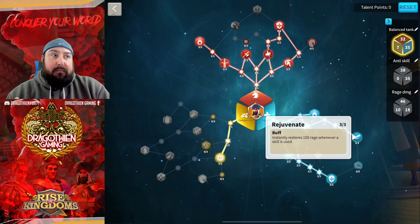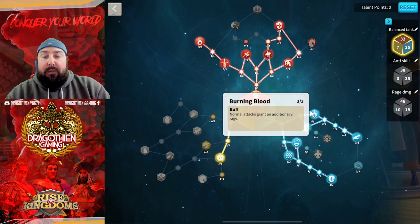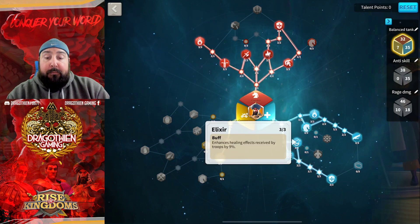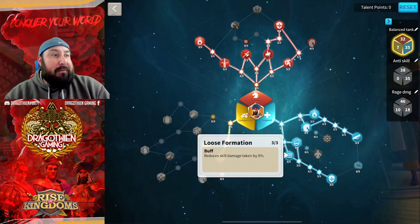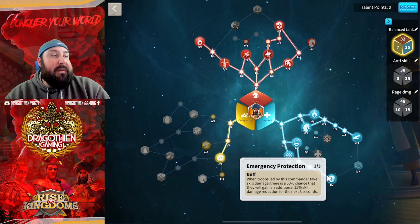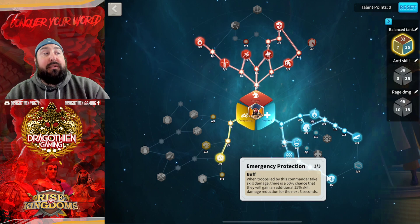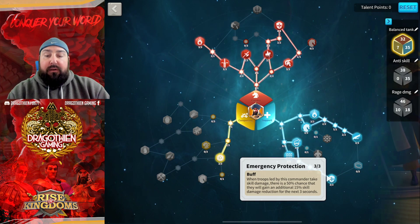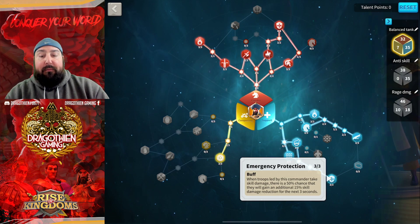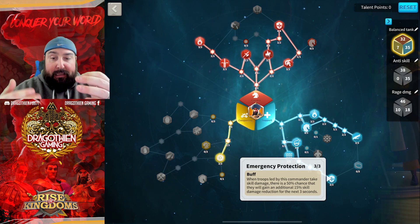Here are the key pieces of this build: you've got Rejuvenate to bring as much rage to the fight as possible. You've got Burning Blood giving you another 9 Rage, which you need anyway. Loose Formation giving you a 9% skill damage taken reduction. Emergency Protection — a 50% chance you'll get an additional 15% skill damage reduction for the next 3 seconds. So if you get nuked in that next 3 seconds, you'll have 15% less damage from that nuke.